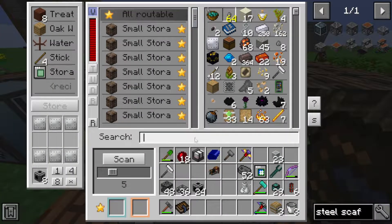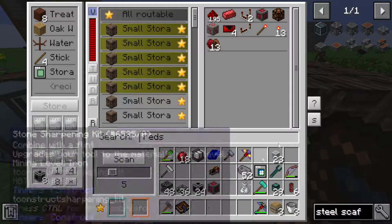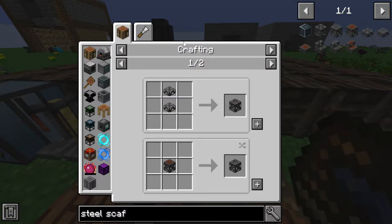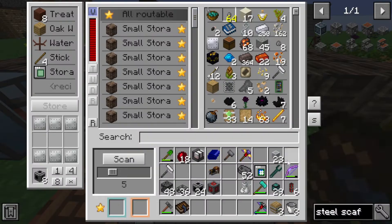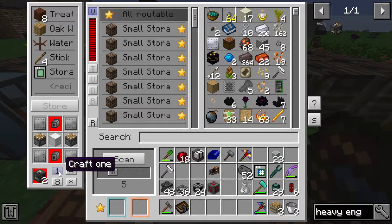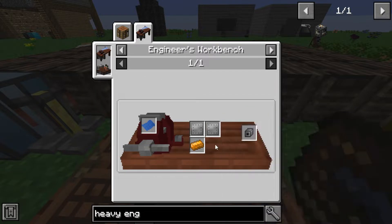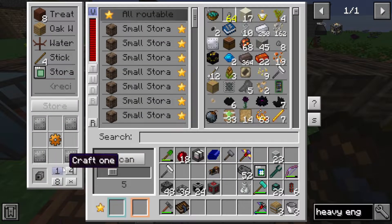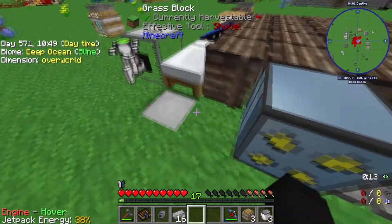One redstone engineering block, which I believe we have - yeah, we have two actually, because I think we made extra last time. And then four heavy engineering blocks - that's also a big steel consumer, because it's steel plates to copper. I have copper gears but I don't have steel plates. How much steel do we have left? 124. Yeah, we're chilling - we're big chilling on the steel. We could also make more as well.